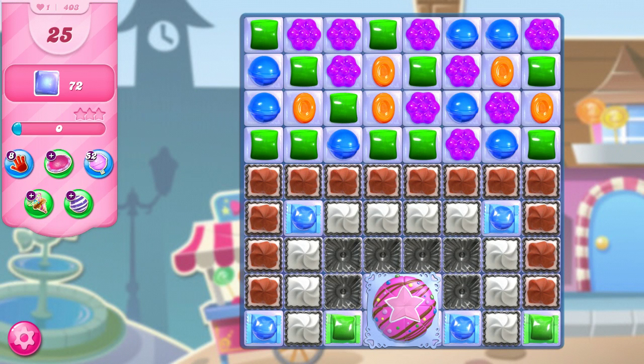This is Professor CC19, and today we're playing level 403 on our quest to the end of Candy Crush Saga, where we have 25 moves to clear out 72 jelly. I put out new videos almost every day, so if you like this video and you'd like to see more, don't forget to subscribe and hit the notification bell so you don't miss out on any new videos.